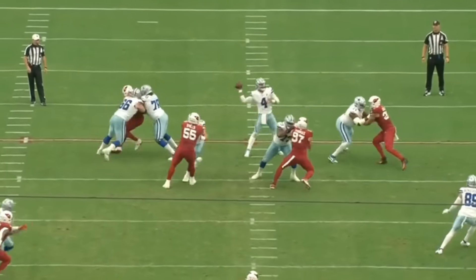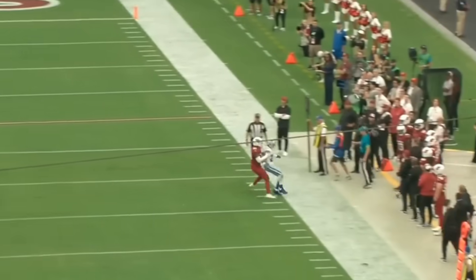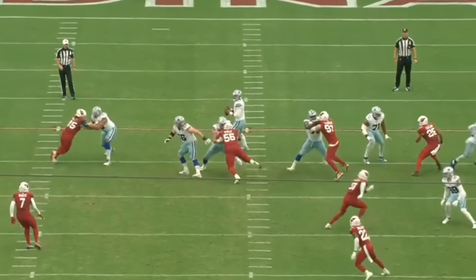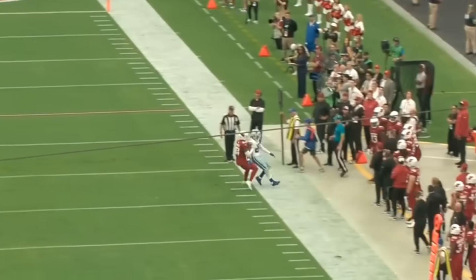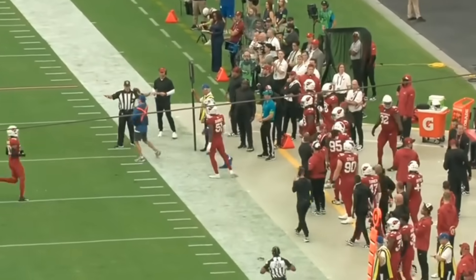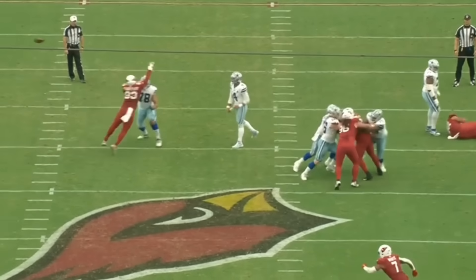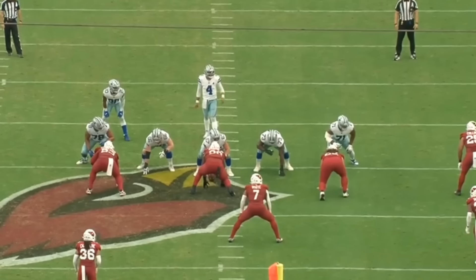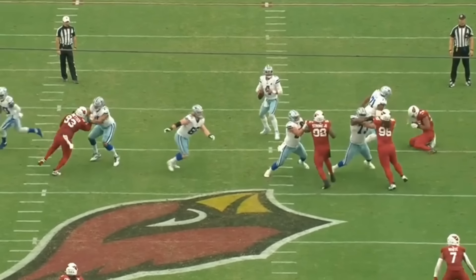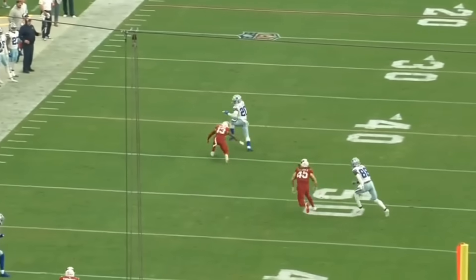Watch Tyler Smith really handle the power and anchor down against number 97, the defensive tackle. Powerful man — it's the one way to describe this guy. You can tell he's taking that next step because last year, although he was able to handle power, he wasn't as explosive, wasn't as quick, and didn't handle it as well. Here you can tell he shuts it down right away as soon as he makes contact. It looks like he's taking that year-two leap. Look at how he's able to fully get out there, drop the hips, drop the anchor — I don't think there's a defensive tackle in the NFL that's going to push this guy back. That's a very strong, powerful rep.